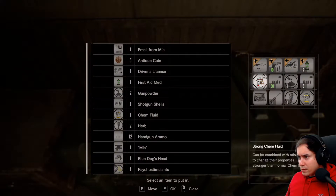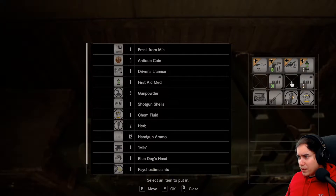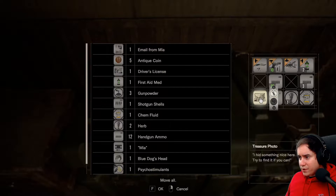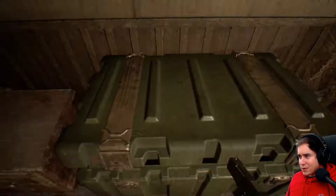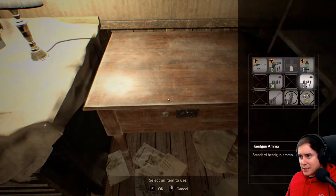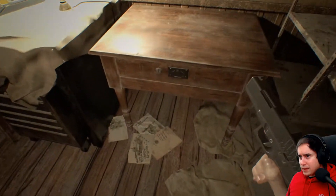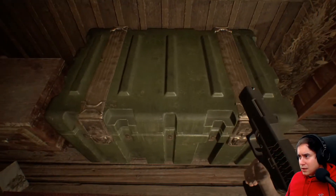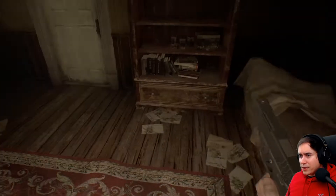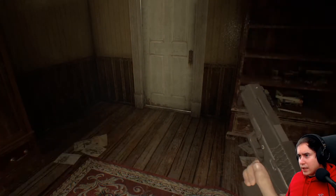Let's deposit some of this shit. Strong chem fluid. I need the handgun and ammo. I'll put away the gunpowder. I can make another herb actually — medicine, potion. Lock pick. Put away the treasure photo. Scorpion key, I don't need that just yet. I know where it fits — the main hall where the front door is. Lock pick, I think there's something to lock pick here. Yes there is. Handgun ammo, okay, I can't complain. I'll make something as well. Combine. Bam. We're good to go.